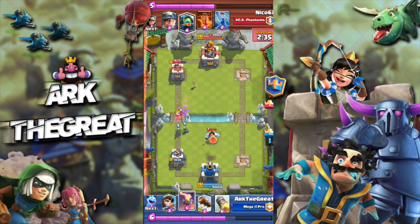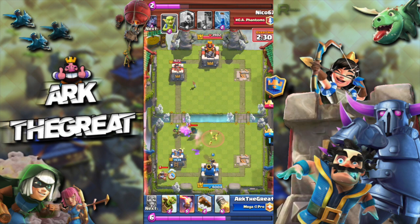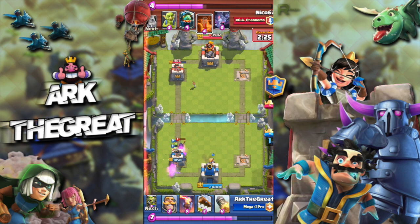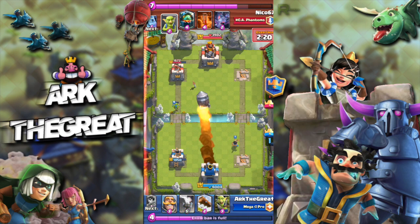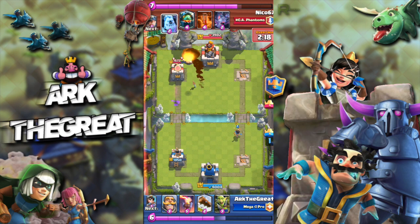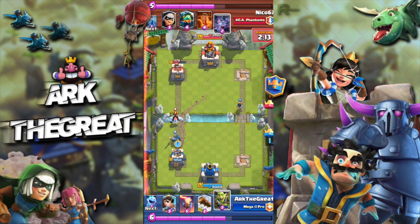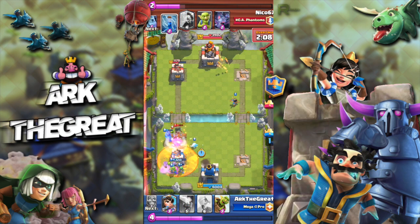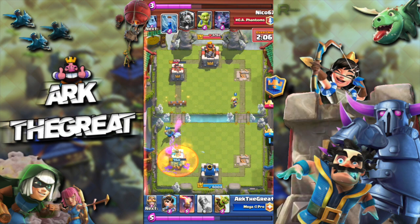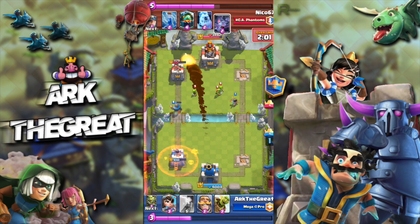Actually we're not looking great because he's ahead — which he shouldn't be. Our cycle is a bit awkward. Luckily the Bandit goes for the Spear Goblins and ignores the Princess. And I'm forced to play a defensive Goblin Barrel, which you pretty much never should do. I have to Rocket for damage. I am able to catch his Miner with my Gang, and my Knight will do a good job against the Bandit, coupled with the Ice Spirit.